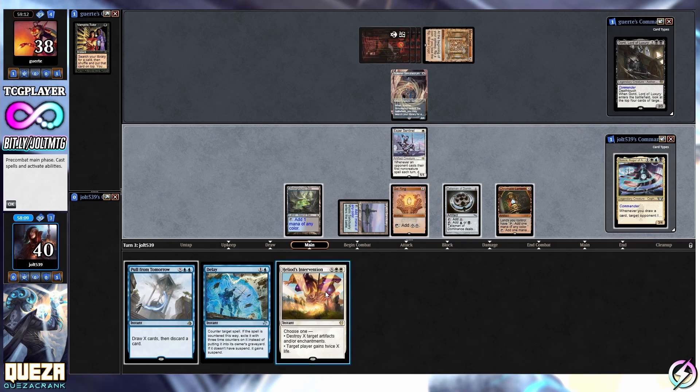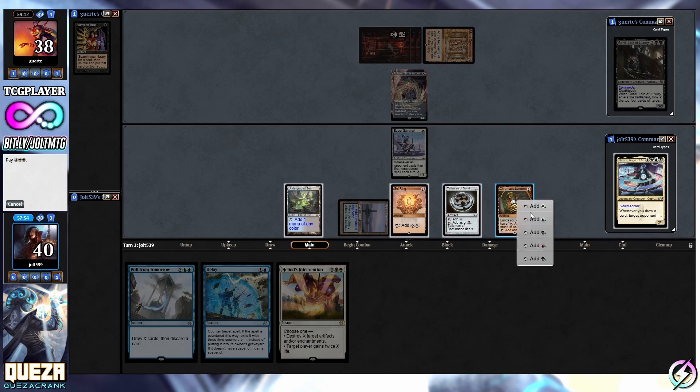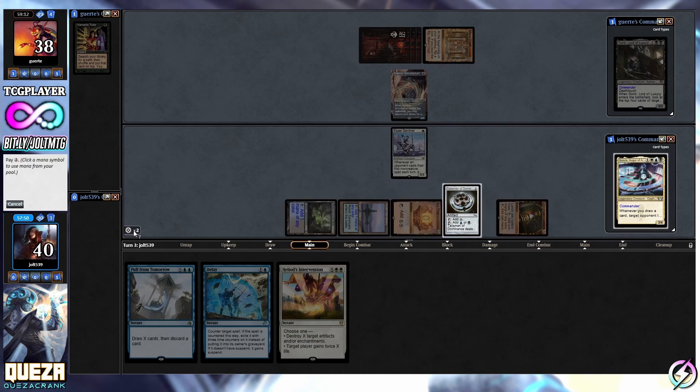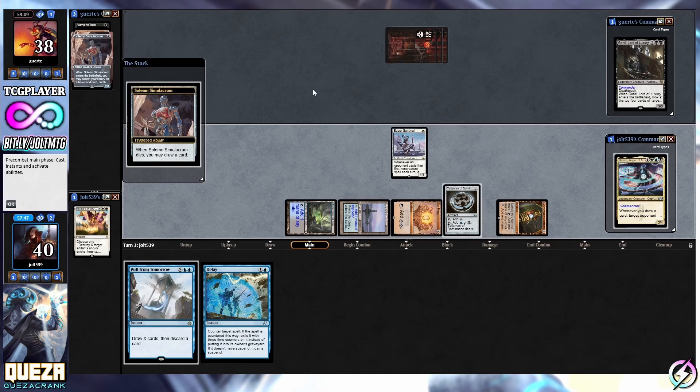That's going to be white, white with Underground Sea, and then two with Sol Ring. Yeah, I think we're okay with that. So that does give them a card draw - we're going to click okay. It's going to be four, tap down white, tap down white, and that's two from Sol Ring. They're going to get a card draw from that and we'll see if they've got an extra land.